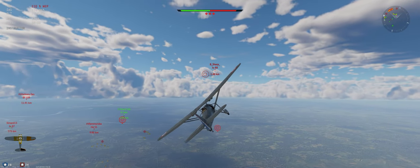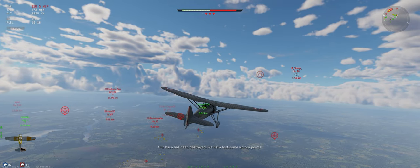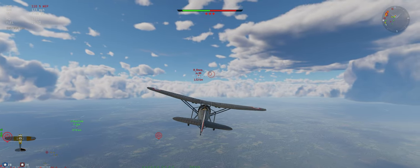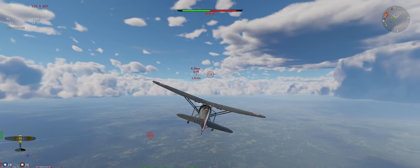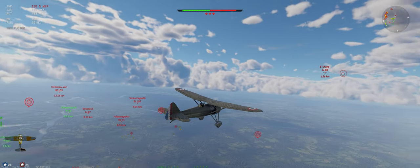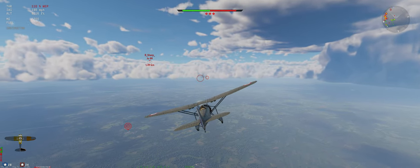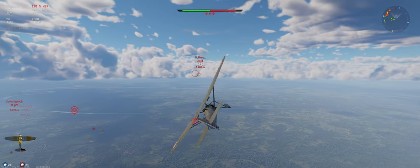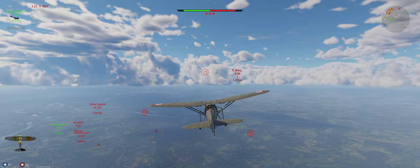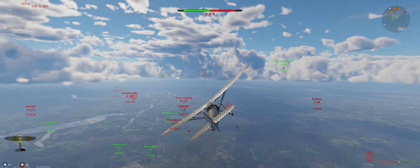We're still on WEP and have not started to burn up our engine, which is a good thing. The JU-88 is focused on our P-36 and he's playing this right — coming in, taking a few shots, getting enough distance to come back around and take a few more. Everything he's doing makes us believe he's a good player. Luckily we've got our P-36 who can catch him; we'd have trouble doing that ourselves.